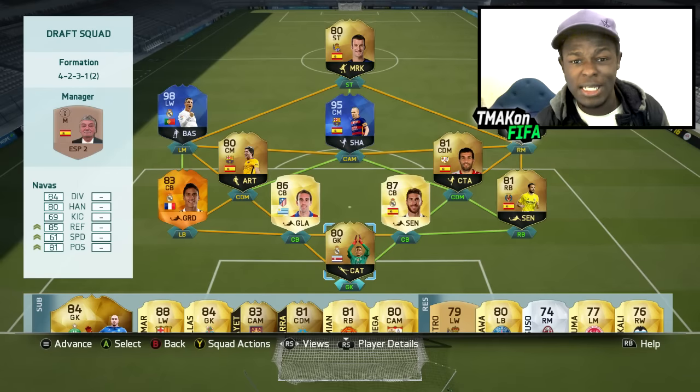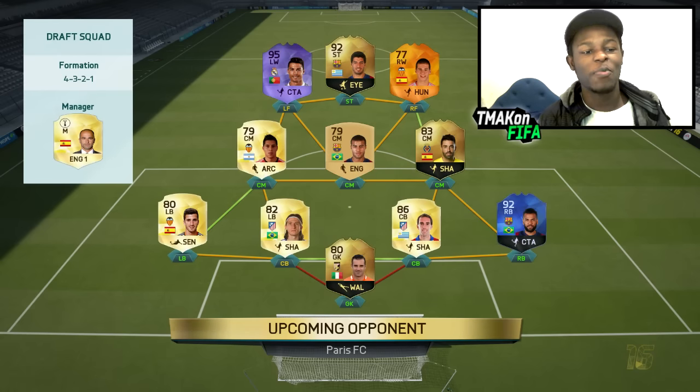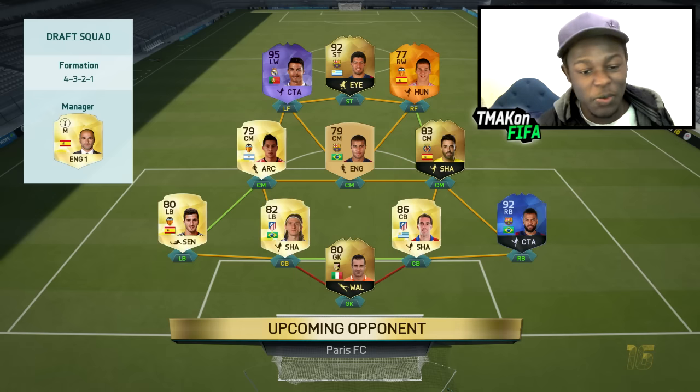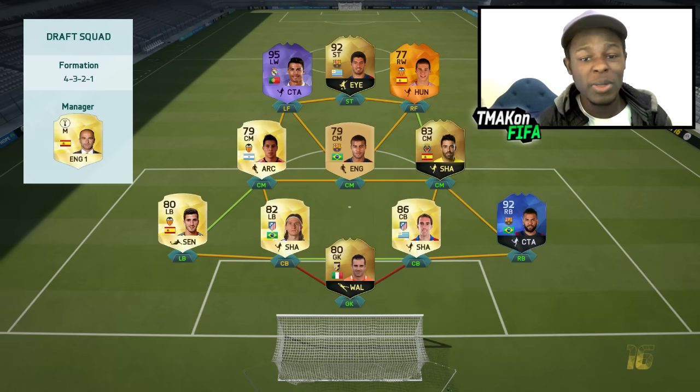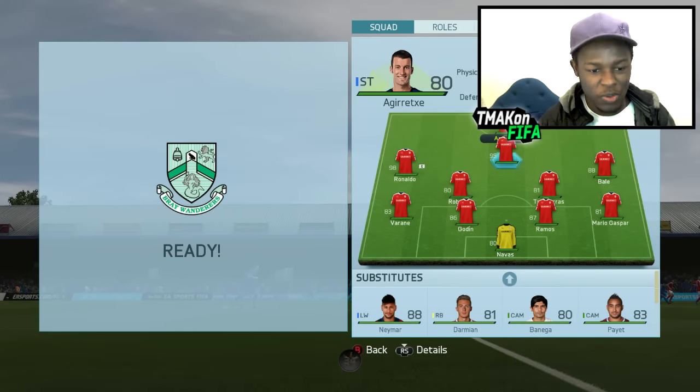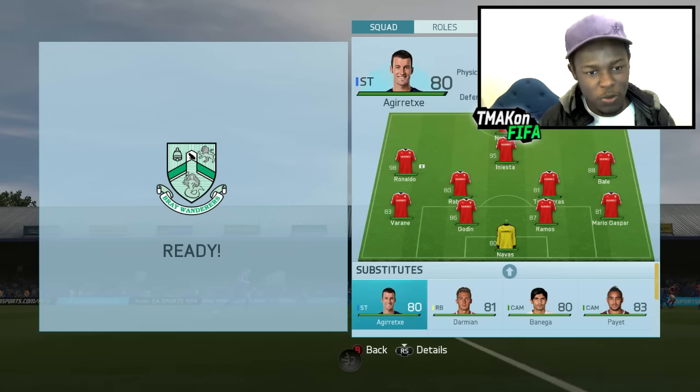Let's jump into a game and see what this team can do. This is the team we're coming up against - it's got Purple Ronaldo, inform Suarez, a Man of the Match player as well. Team of the Year and so many good players. Since the guy paused the game, I'm going to bring on Neymar for the striker I have up top because he's just too slow.